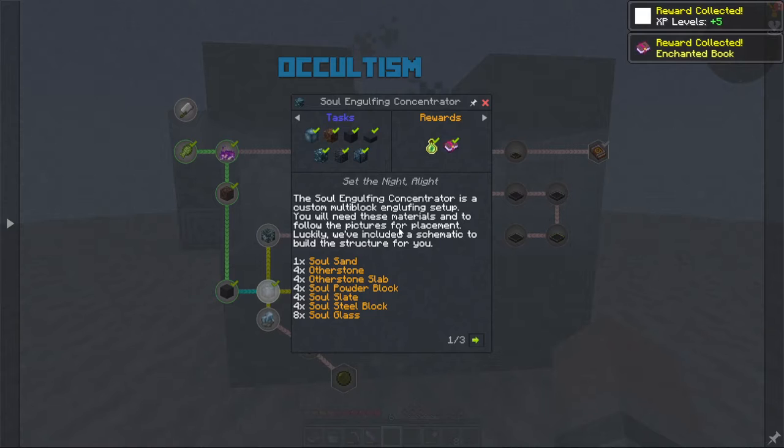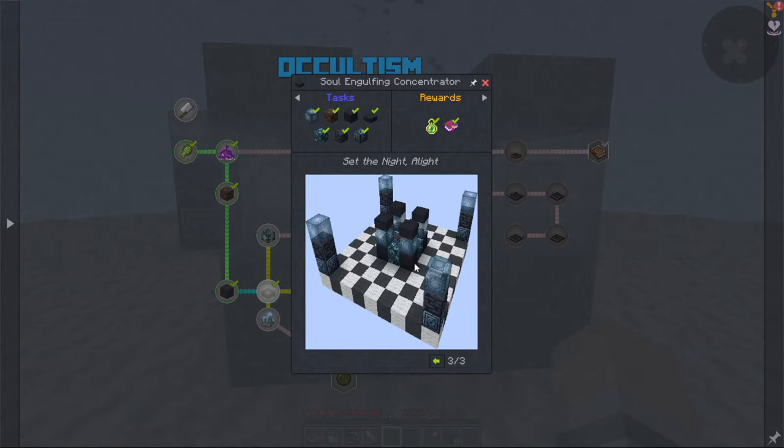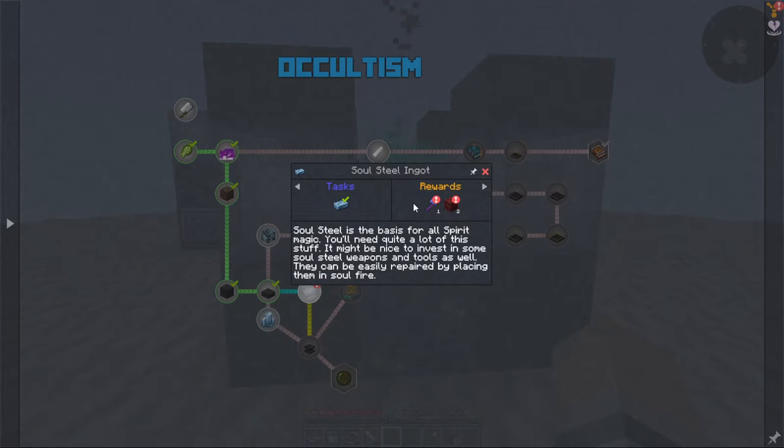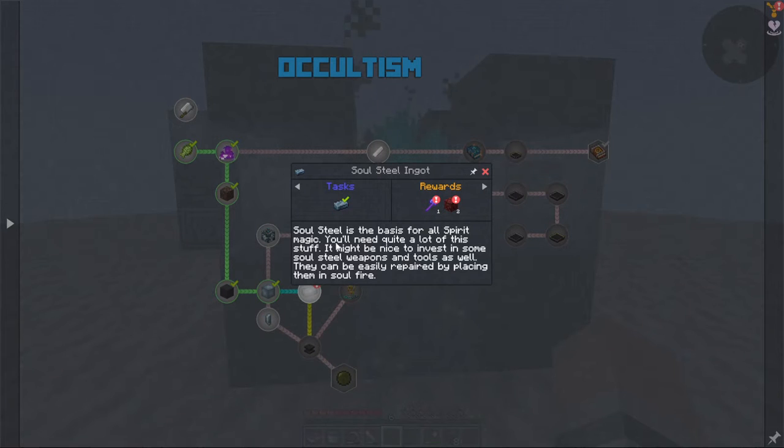We'll need these materials. That's how I placed it up. So hopefully that will be good. Soulsteal ingot — we did get some. Soulsteal is the basis for all spirit magic, you'll need quite a lot of this stuff. It might be nice to invest in some soulsteal weapons and tools as well. They can be easily repaired by replacing them into soulfire.